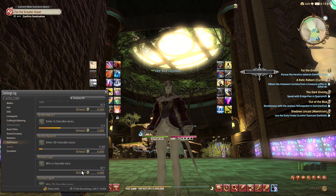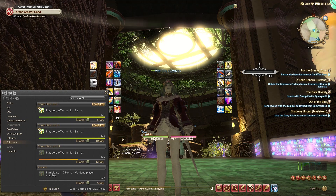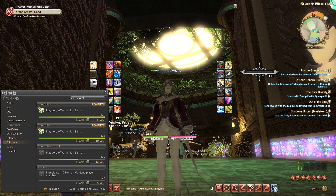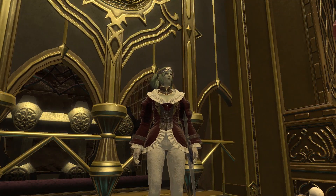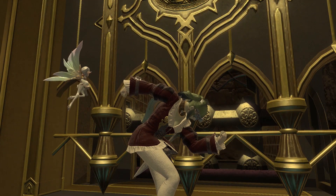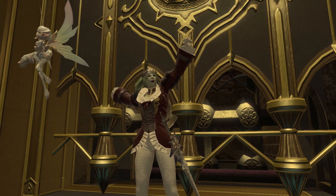The first and most important thing to pay attention to is your challenge log, which contains tasks that reset once a week, on Tuesdays to be exact. You'll unlock your challenge log once you're level 15 and have completed the Call of the Sea quest. Then go to Limsa Lominsa upper decks and find the quest Rising to the Challenge, which will unlock this feature for you. When it comes to the Gold Saucer challenges, you'll notice they award a bunch of MGP, and the more features you unlock inside the Gold Saucer, the more weekly quests you'll have to complete — which means more opportunities for income.